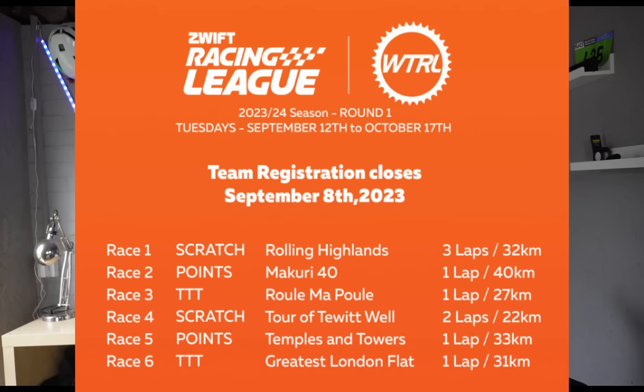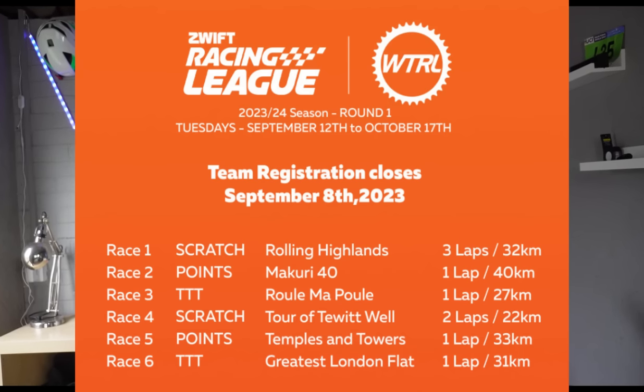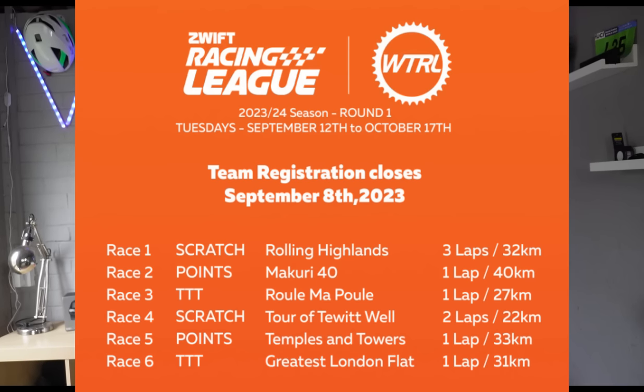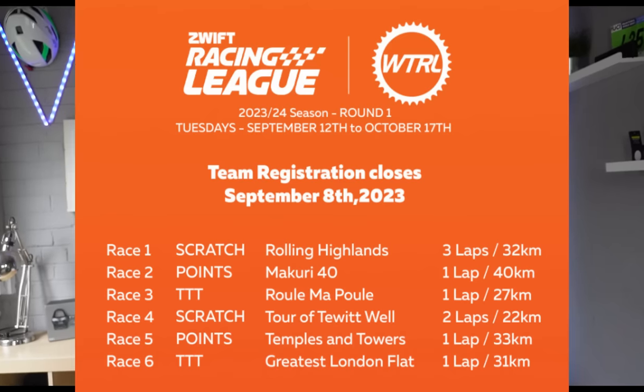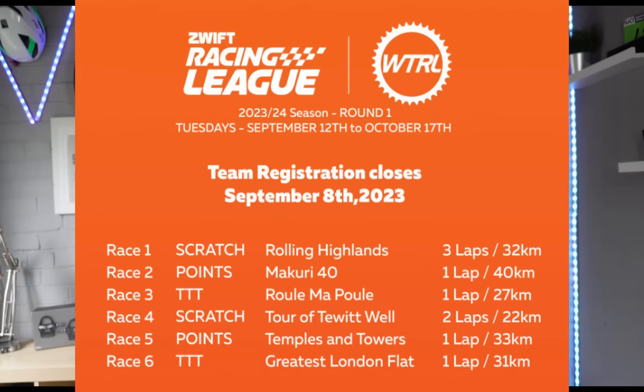Let's take a quick look at the details from round one, starting on Tuesday the 12th of September, running through until the final Tuesday, a team time trial on the 24th of October. Round one is the opening scratch race around Scotland, which we cover today. Round two is a points race around the epic Mercuri 40, which includes five sprint segments. Race three is a team time trial in France over the testing Rue and Mapule route, which starts with that draggy reverse climb segment that can test some teams early on.